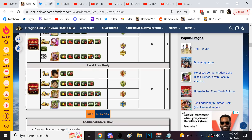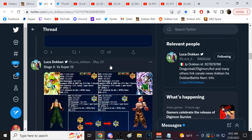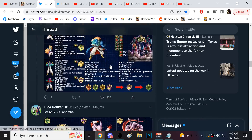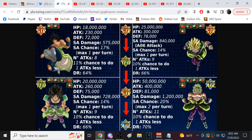There are two really useful threads by Luka Dokkan that give you all of the boss stats, so you can figure out exactly how much defense you need. Here is Broly — he is very tough.